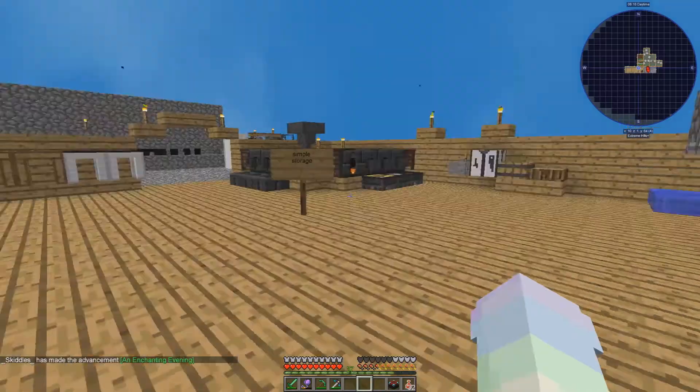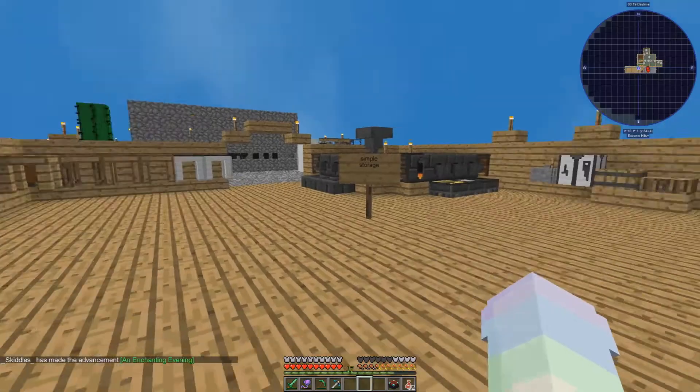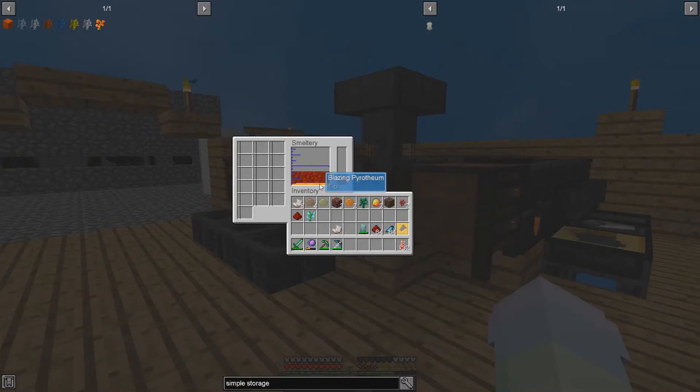Unbreakable, ender pouch — I don't know, that sounds like it'll need ender pearls. I think that's all the easy ones in Age of Enhancement — all the ones we can do immediately. The rest we're gonna have to wait for.